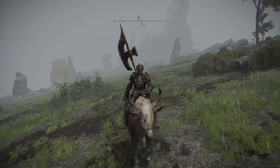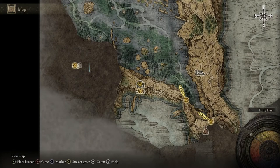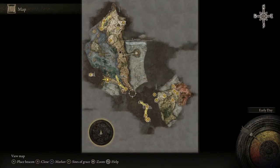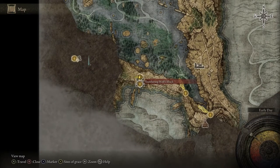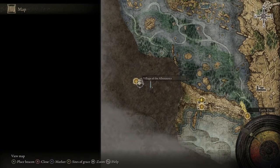Pull up your map — this one is going to be located here. So as you see here, if you go through this section where I'm pointing, a lake-facing cliff, you're going to go through Lurna Lakeshore, and around here you're also going to go through the Slumbering Wolf Shack, and you just keep going through this path until you get to the Village of the Albinaurics.